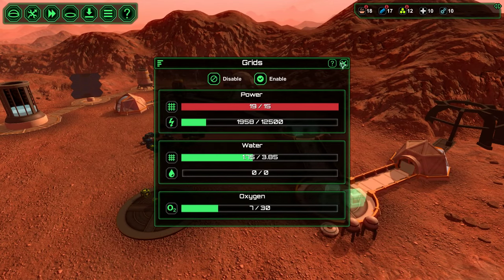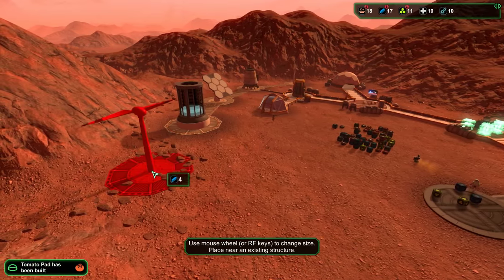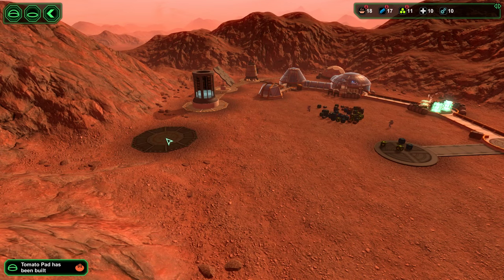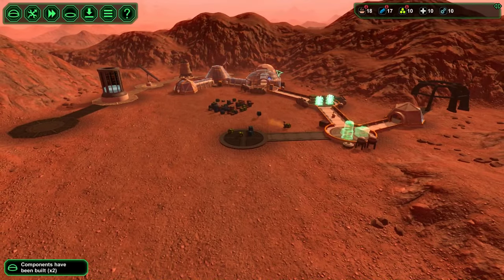Let's get a little F4 action here. Power — that's what I thought. Always something. Let's get a bigger windmill. There's not like higher or lower wind areas. Just make sure these guys are all connected — one big, happy, connected family.